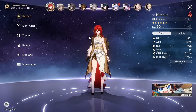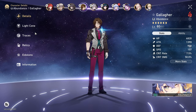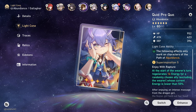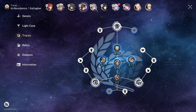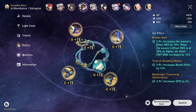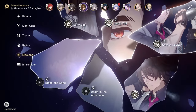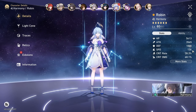I'm going to jump briefly into the character details before I show you the clears. My Gallagher is running Quid Pro Quo, whose sole purpose is to battery Robin. The rest of his build doesn't matter too much as long as he doesn't die and can do enough healing. My Gallagher is at E4, but I don't really think the Eidolons matter — his sole purpose in this team is to battery Robin.